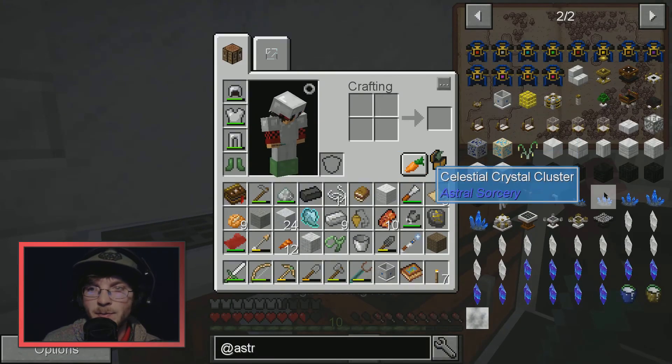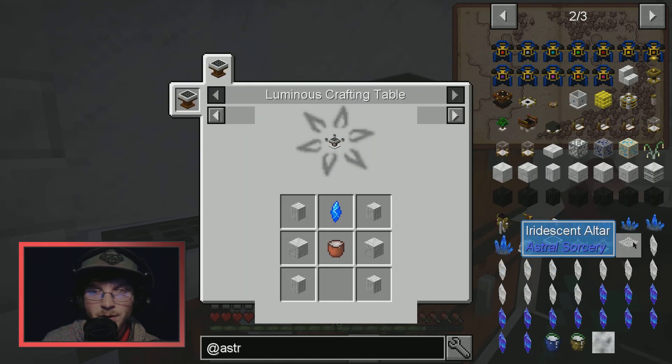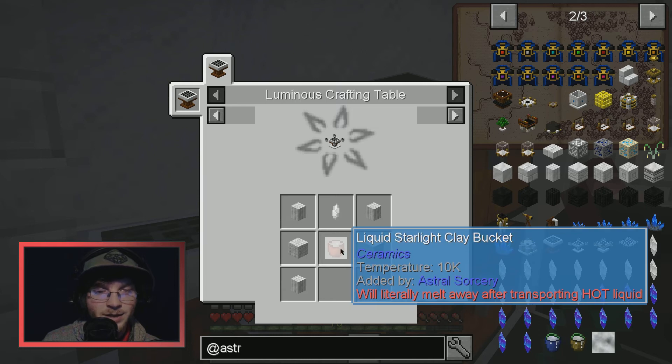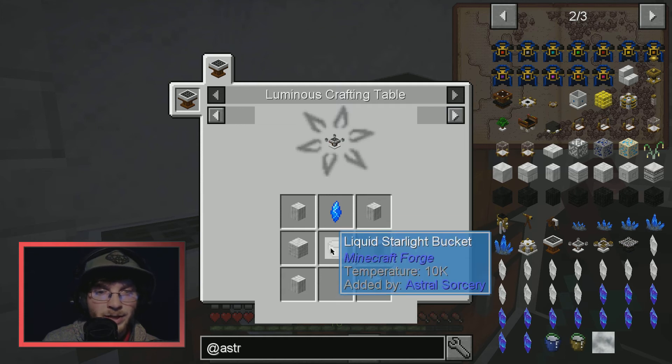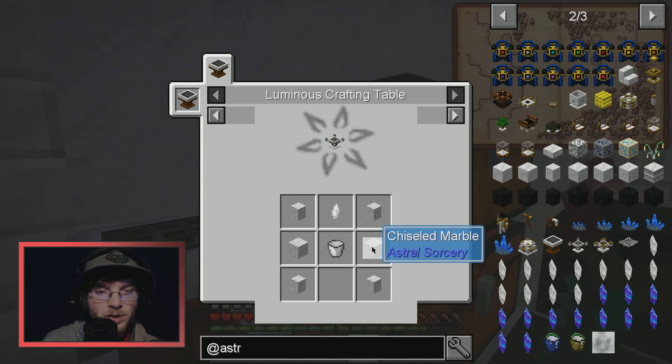It wants us to make something now. It needs a clay bucket — wait, no, any bucket will do. It needs another rock crystal, four pillars, and two chiseled marble.